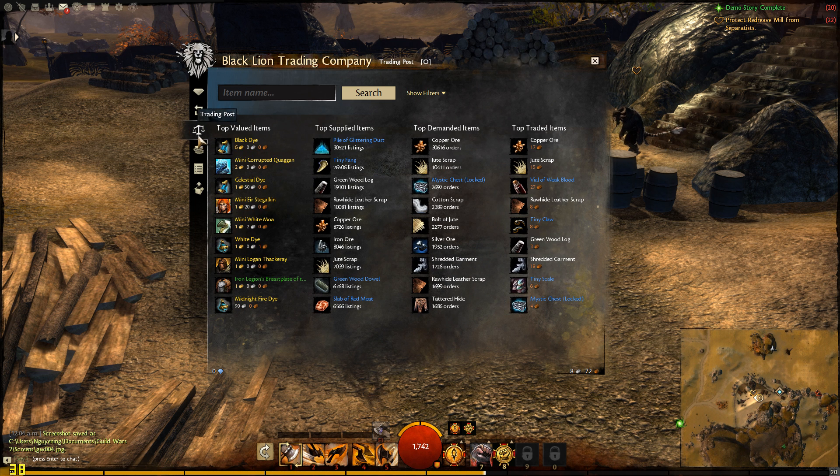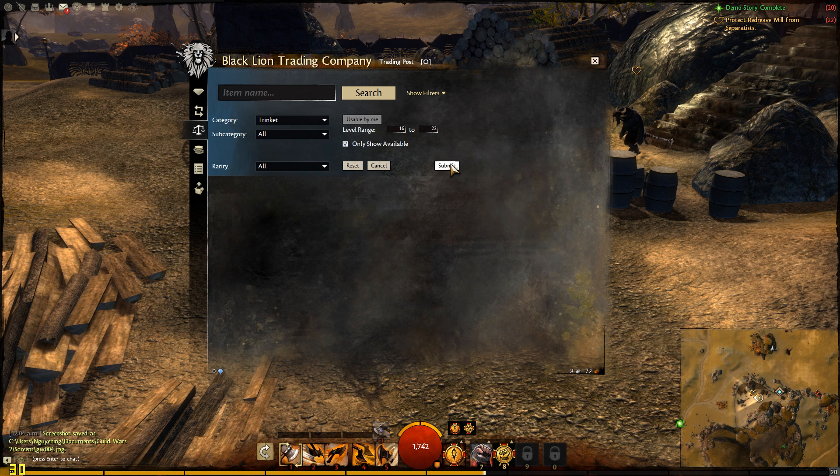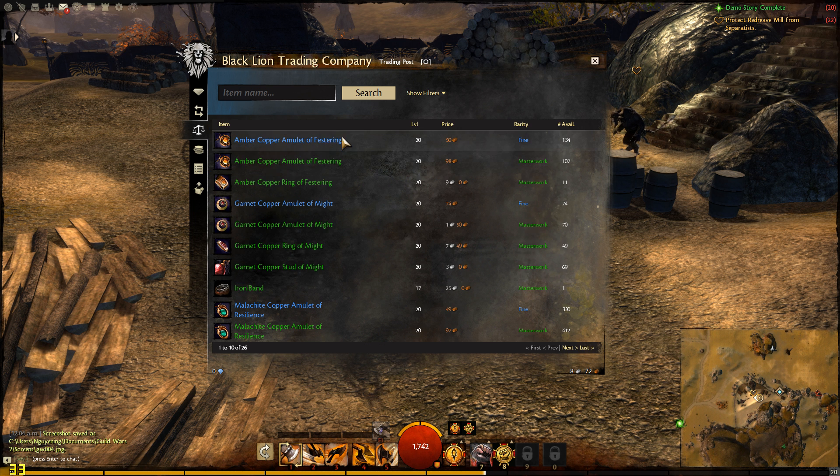Here you have your actual auction house — the trading post. This is how you search for an item: you use all your categories, subcategories, and rarity. You can show what's available only. Pretty much the item system in Guild Wars is that everything is the same — everyone on the entire server shares the same item pool.